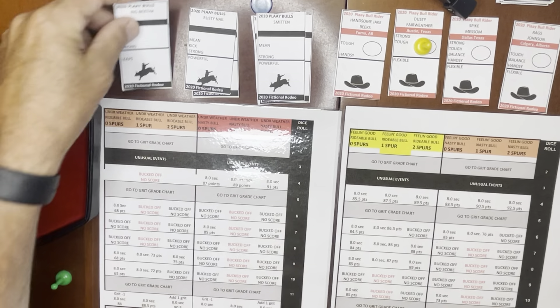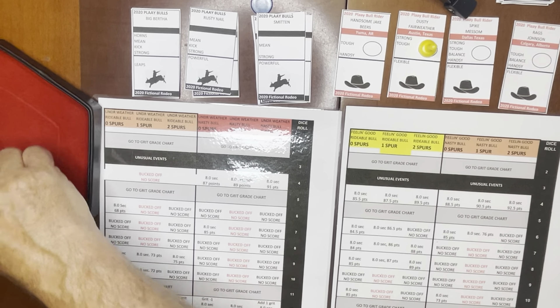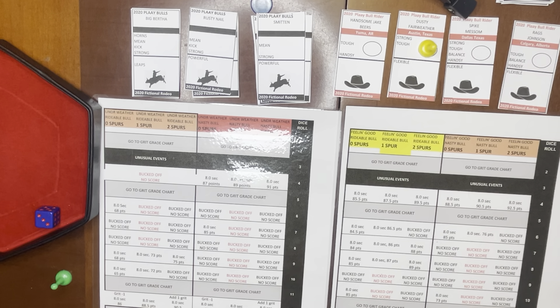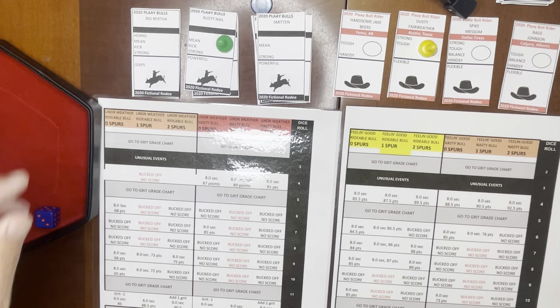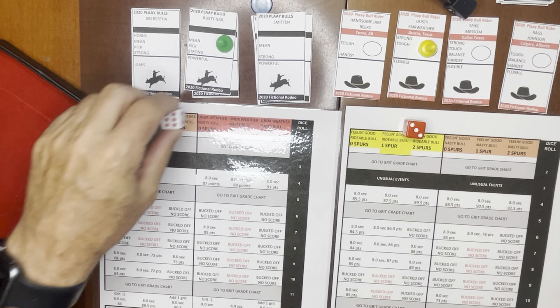We'll swap out the bulls. Next up is Dusty Fairweather from Austin, Texas. He is going to draw number 3, a bull with four traits, so he's going to draw Rusty Nail. Drawing for the traits, he gets a 3, which is balance.